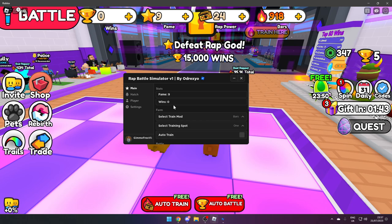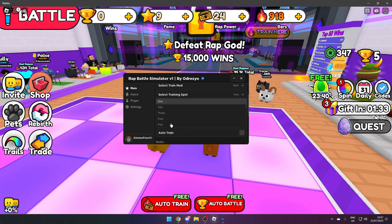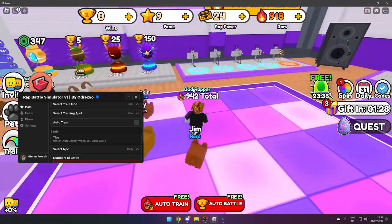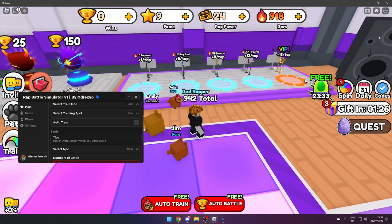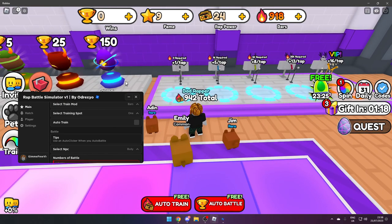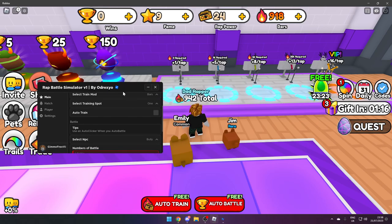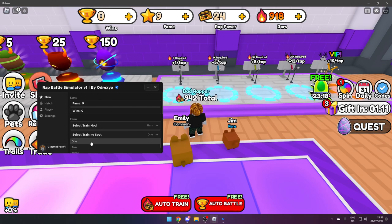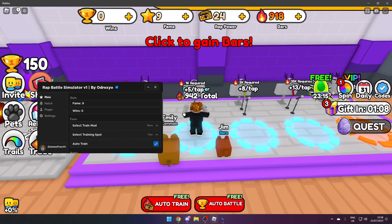In Main we've got Stats, which tells you how much fame and wins you've got. For Farm, you've got Select Train with Bars and Rap Power. You can select your training spot one to five — one being plus one, up to plus five, plus eight, plus thirteen. You obviously need enough power to use the higher ones.